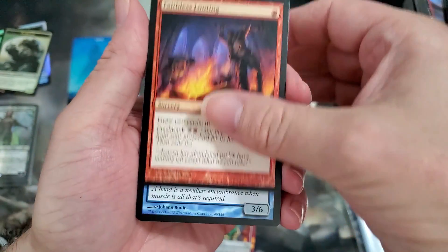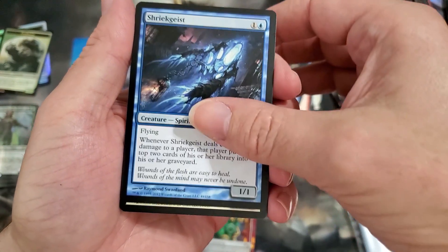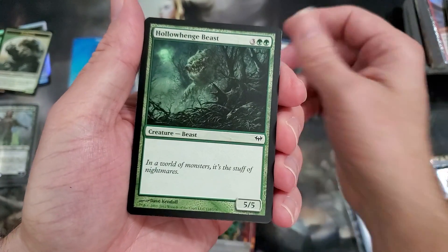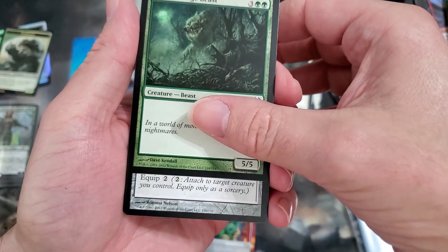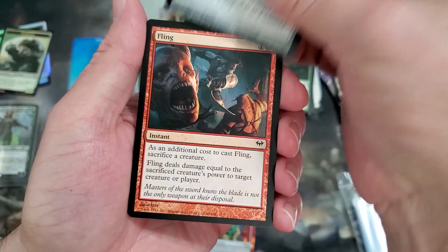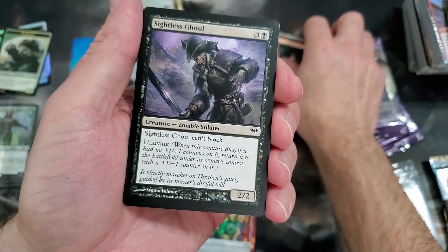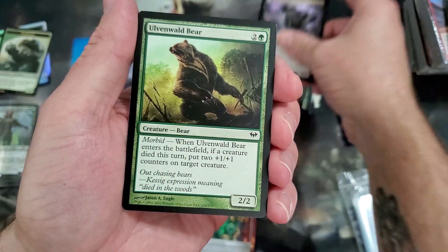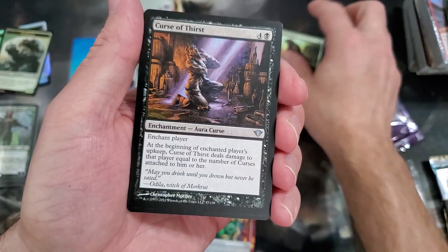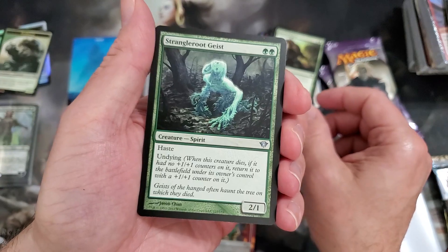Headless Scab, Shriekgeist, Silver-Claw Griffin, Hollow... Whimgebeast, Hollow Whimgebeast, Heavy Mattock, Fling, Sightless Ghoul, Ulvenwald Bear, Curse of Thirst — is that like a thirst trap?